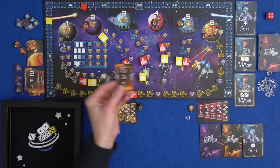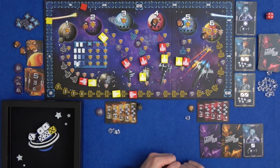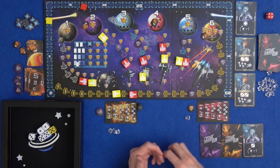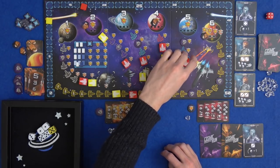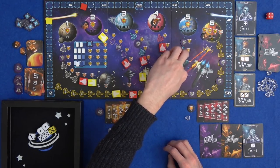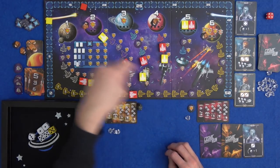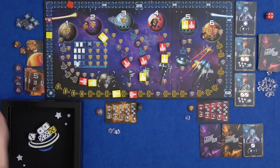Marty's turn card: planet five is getting destroyed. Neither of us managed to move up it. There isn't really a way - you used to flip over the planets in the original Cosmic Run, but here you show it's destroyed by moving up to the top of it. We both didn't move up this at all and didn't get much chance to, so we both lose two points.